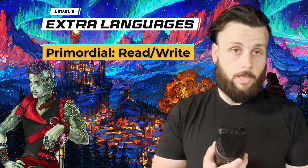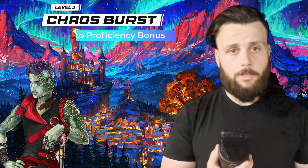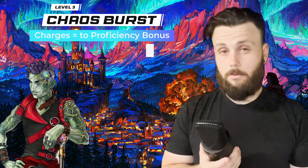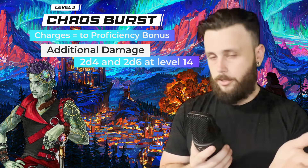Off the bat at level 3, you know how to speak and write Primordial as one of your languages, which is very fun and helpful. You also unlock the Chaos Burst. The Chaos Burst is a charge you're going to be using for most of your abilities. You can use one of those charges to do additional damage dice when you hit a creature, as many times as your Proficiency Bonus gives you.